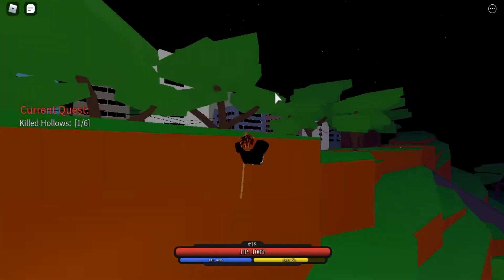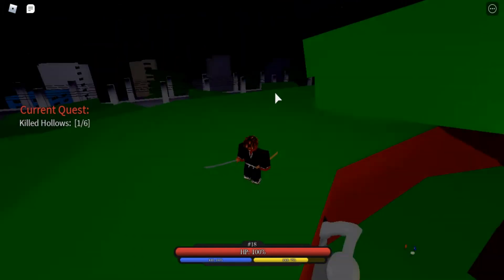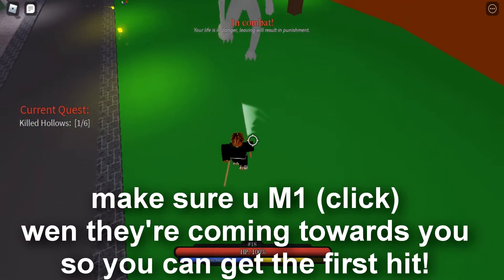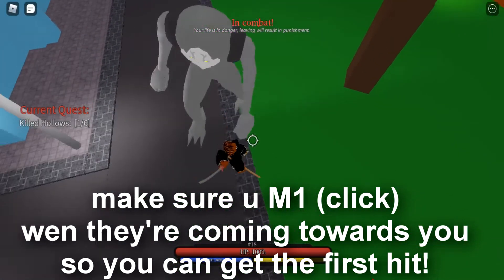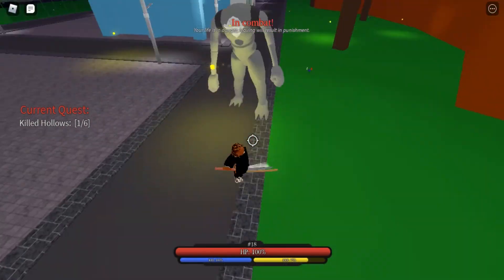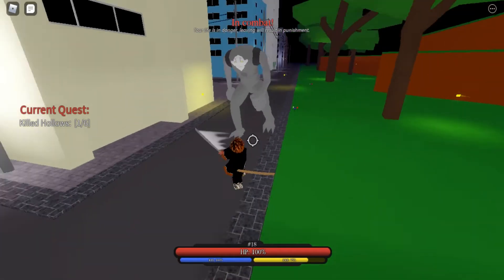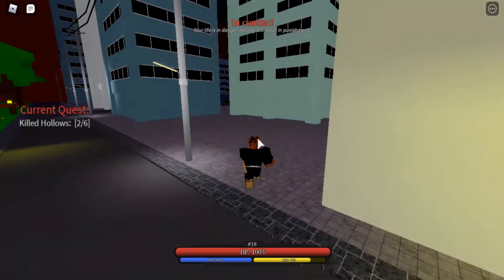If you get a yellow clash, that means you clashed with the hollow. Hollows have a three-hit combo, so on your fourth hit you'll be able to knock them back easily. If you do this fighting style consistently you can see on the last hit how it knocks them back pretty far. You back up, go back in, and your HP stays at 100 the whole time. This is how you grind quests and rank up — you can defeat a hollow without taking any damage.